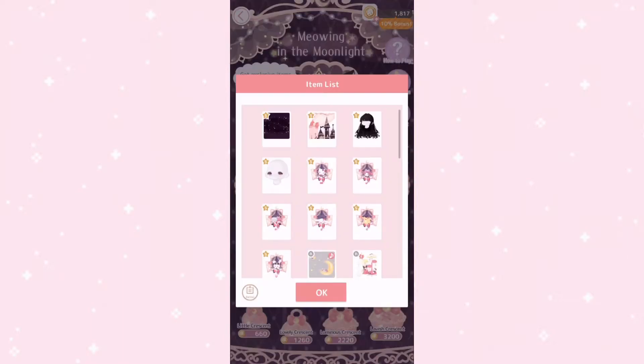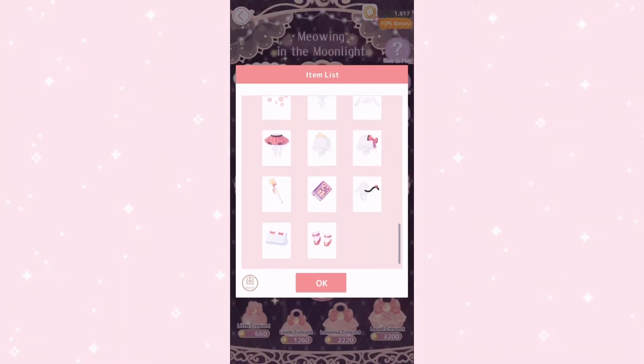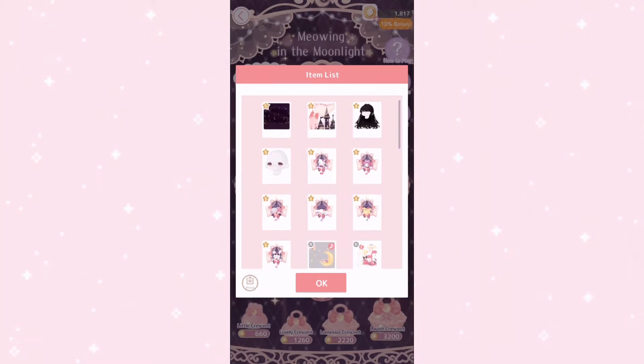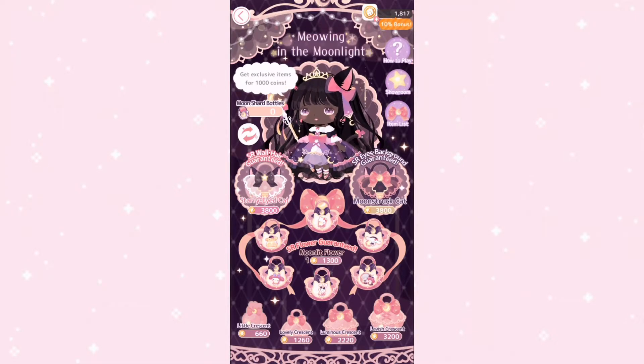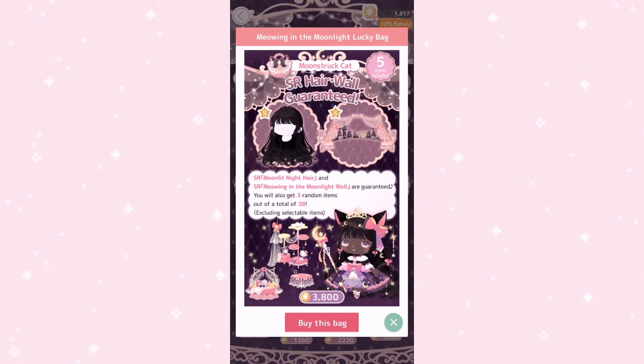Personally, I think all the items are just gorgeous — even the commons are pretty — but there are certain things that a multitude of players, including me, are taking issues with, but I'll talk about that later. So here we have this starry-eyed cat bag which guarantees both the SR hair and the SR wall, plus 3 random items out of 38 for 3,800 coins.